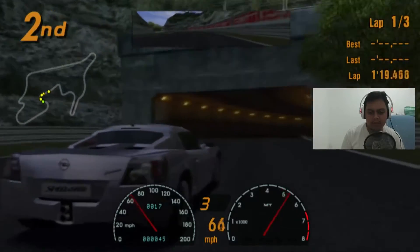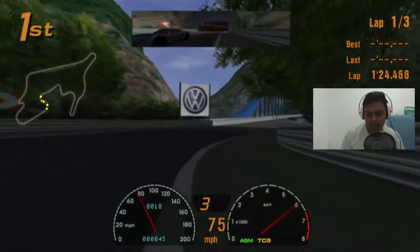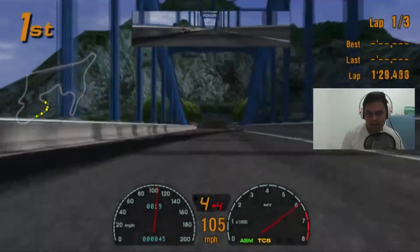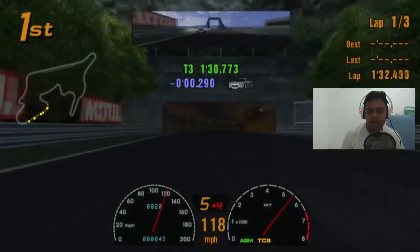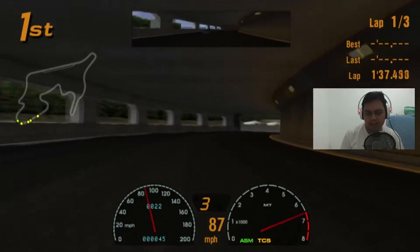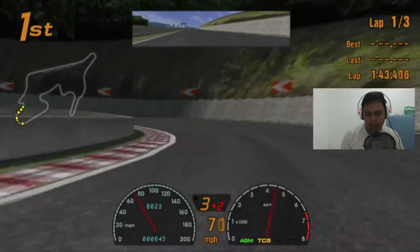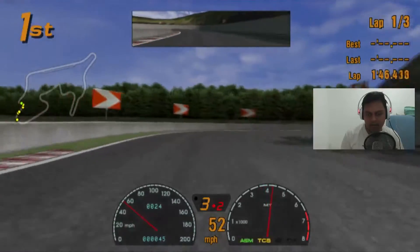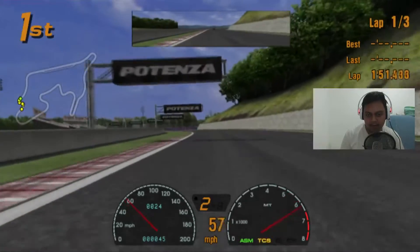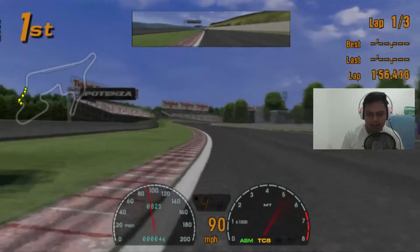The Opel Speedster is kind of annoying since it's very fast on the corners — it has a mid-rear engine. My car is a front-rear engine layout, which means I need to be careful. If I go full throttle at the corner exit it will result in a power slide or drift, which has cost me a lot of time.